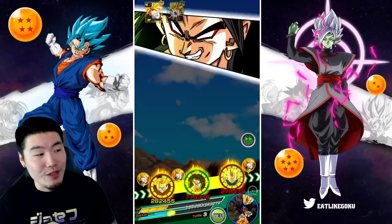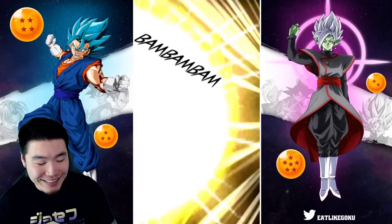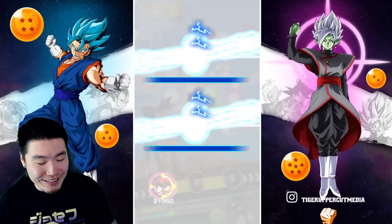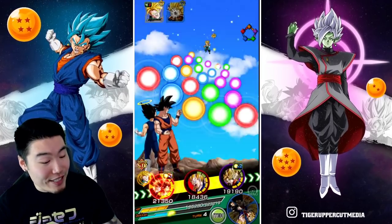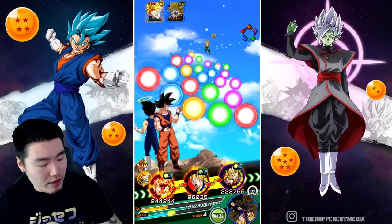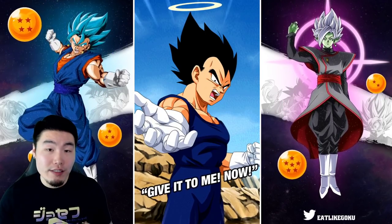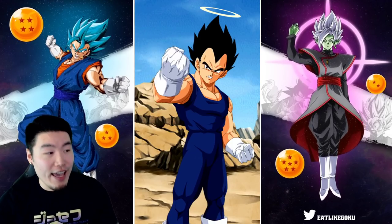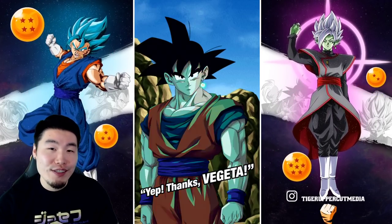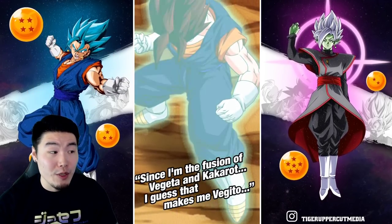We killed Goten — perfect! Oh wow, that took a lot of damage though. Ouch. Hopefully we killed Trunks here. Oh, he's stunned! I think he was stunned. That's perfect. So I'm gonna pop this active skill just so we don't have to use an item — we can just heal up for free. We should get through the first stage here with not many issues, basically just one item used.